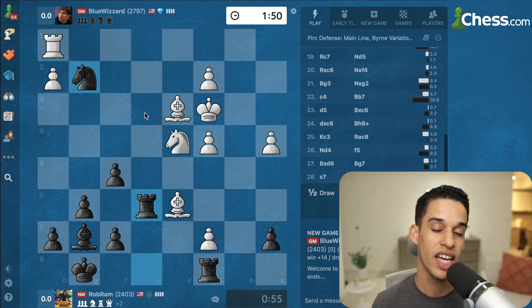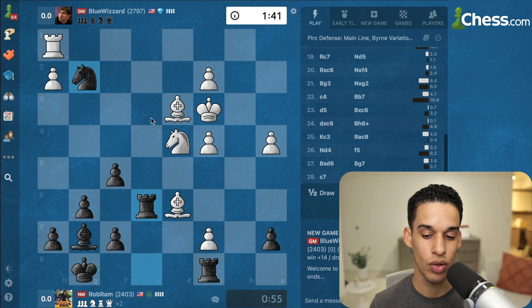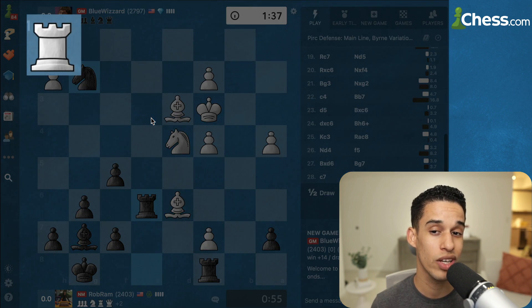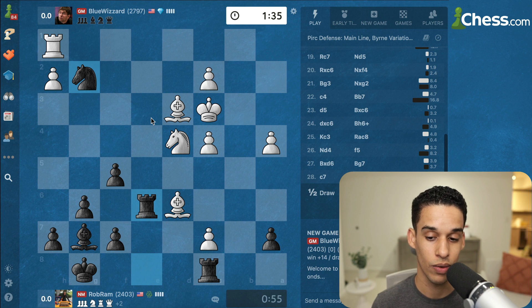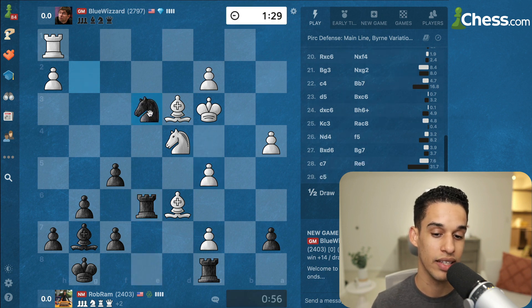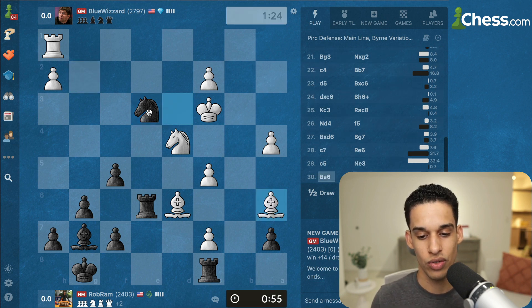They have to make a choice: is that bishop going to stay on d6, maybe by playing c5, or are they going to move back and allow me to block it? No matter what they do, this is a very uncomfortable position for them. The rook on h1 is not doing anything, so it looks like they have counterplay but they really don't. I already knew that worst case scenario I was willing to trade or sacrifice my knight or bishop for that passed pawn.